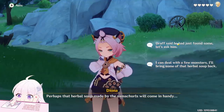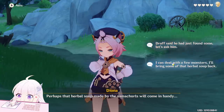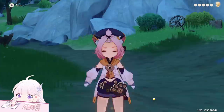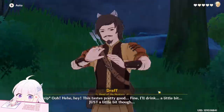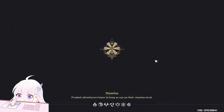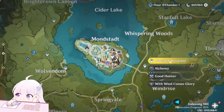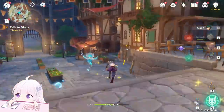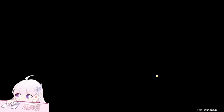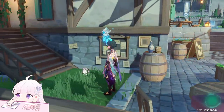Now, depending on these two choices - 'Dwarf said he already has it' or 'I can deal with a few monsters' - you will get different endings. Let's go for the first one, 'Dwarf said he just found some.' And you can see this is the third ending - the 'Diona's Special.'